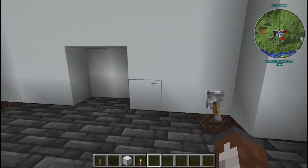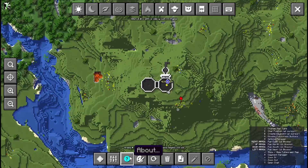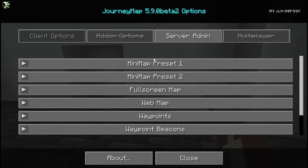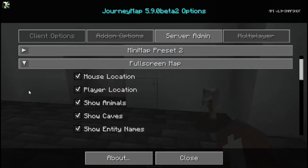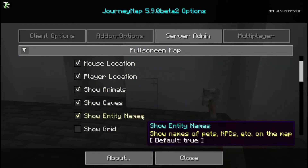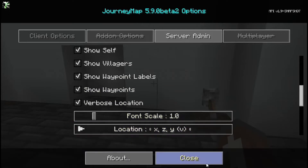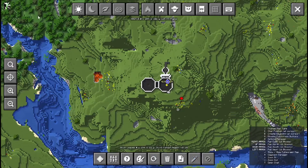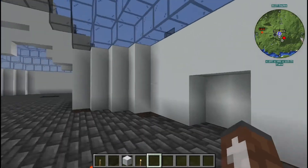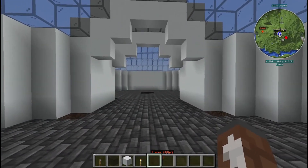I'm pretty sure I'm missing probably some stuff, but that is the main idea. You can get pages and options, you can have presets, and you can also change stuff. Like if you don't want players' location on it, you can turn it off, or grids, or whatever you want to not show up, you can turn that off. So that's very good. I'm going to load into my video world now and show you what it looks like as a full map.